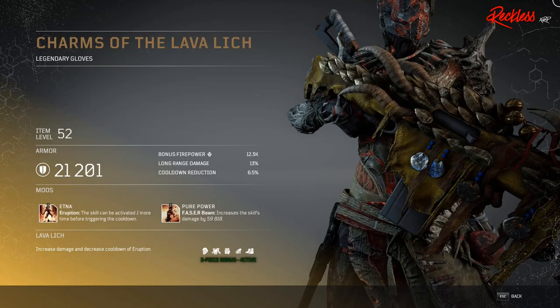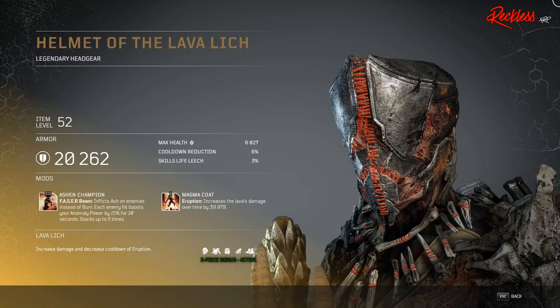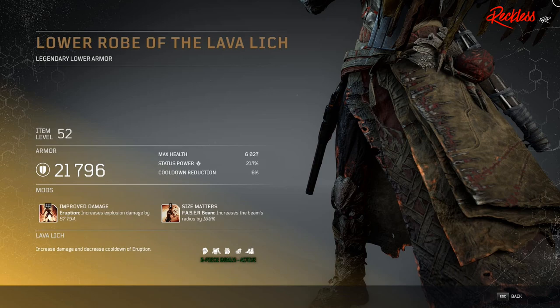Then we have Charms of the Lava Lech — legendary gloves — with Tier 3 mod Etna, which affects your Eruption skill: the skill can be activated one more time before triggering the cooldown. Then we have the Helmet of the Lava Lech — legendary headgear — with Tier 3 mod Ashen Champion, which affects your Phaser Beam: it inflicts ash on enemies instead of burn, and each enemy hit boosts your anomaly power by 15% for 10 seconds, stacking up to five times. Then we have the Lower Robe of the Lava Lech — legendary lower armor — with Tier 3 mod Improved Damage, which affects your Eruption and increases explosion damage by X amount.